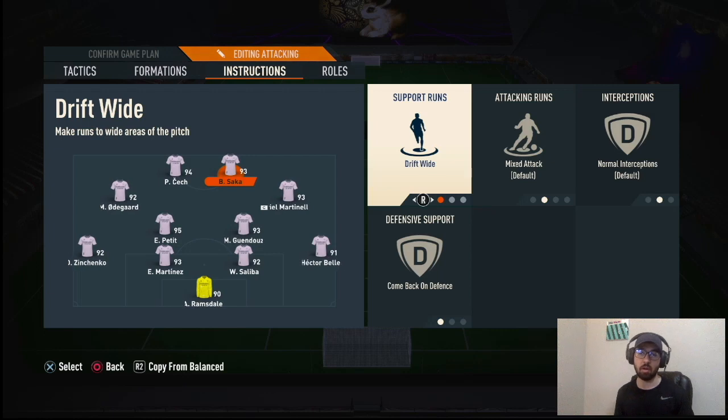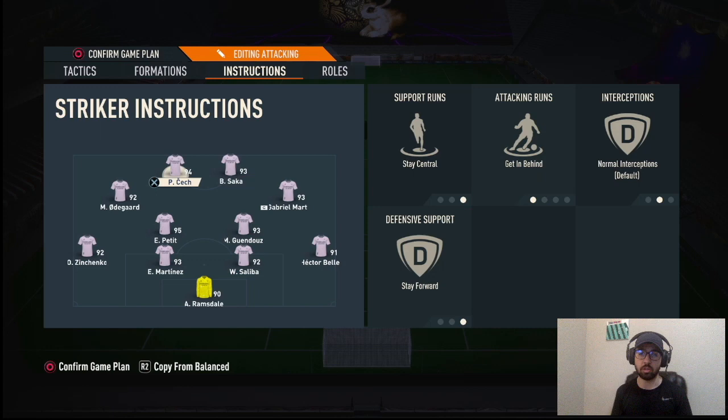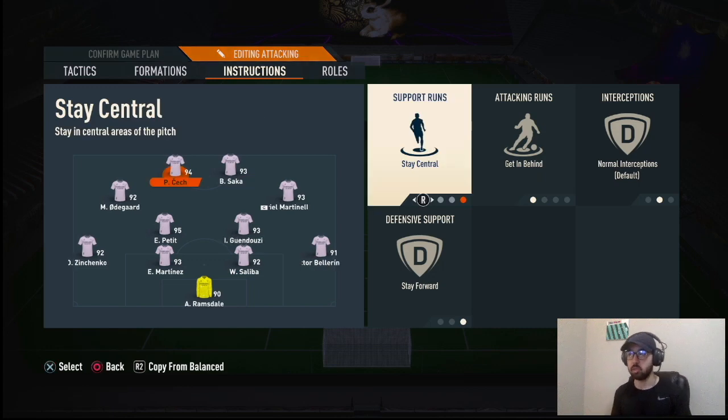Don't change the cross instruction on your CAMs. The striker is set to Drift Wide and Come Back on Defense — he'll drift, most likely to the right side since the left back overlaps. He acts like a number 10, dropping deep to pick up the ball and send the striker through — which is normally Ollie Watkins — on through balls. Ollie Watkins stays central, gets behind, and stays forward.